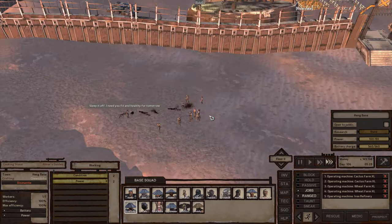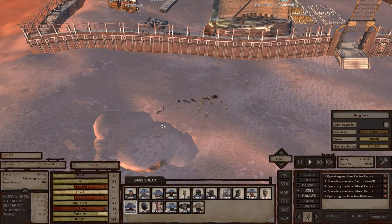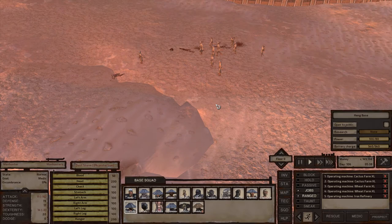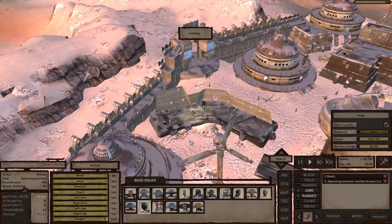Some manhunters are arriving right now — you can see they're about to enslave the guy crawling on the ground. This is the biggest threat in United Cities territory: dealing with manhunters, slave traders, and everybody else trying to throw you into slavery. Slavery is a big deal for the United Cities factions.